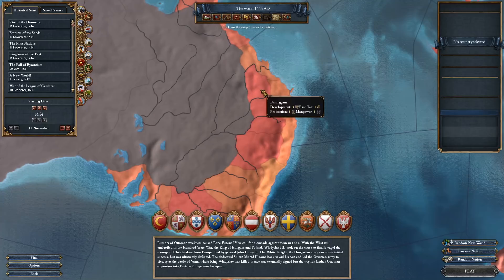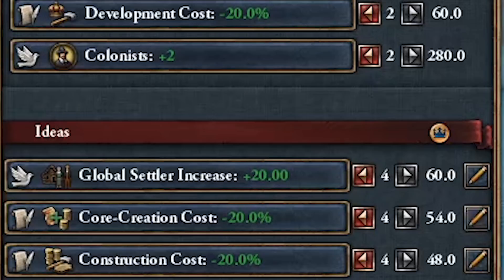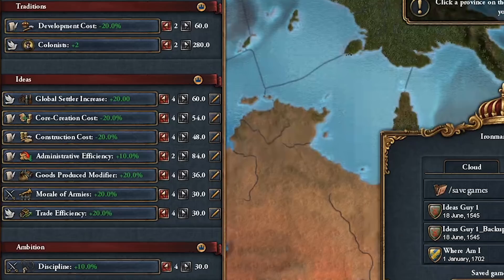First select a three development province in Australia — I recommend Camilleroy instead of Burungum because it's drylands and less expensive to develop. For your traditions select development cost reduction and two colonists. The reason we choose development cost reduction is because we're going to have to develop our province to both spawn the Renaissance and be able to afford our colonists. In your ideas take global settler increase and construction cost reduction. The rest of the ideas are up to you — you can take bonuses to military ideas and admin efficiency, but it's completely unnecessary. Choose whichever ideas you'd like.